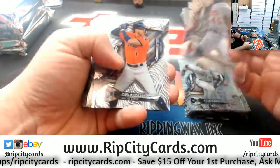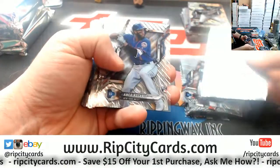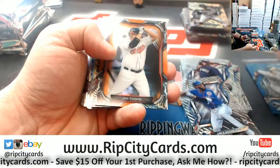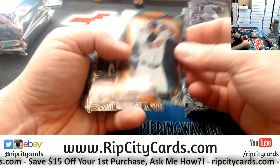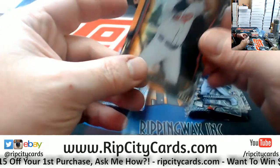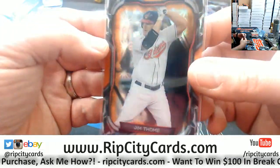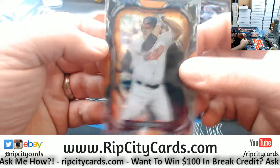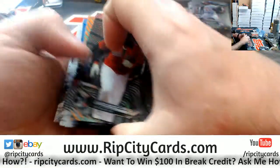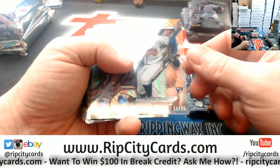Fowler rookie, a Hoskins rookie, a Torres rookie, a Rosario rookie, a Jim Tomey fancy to 25. Yeah, you can kind of appreciate the color change hotness going on there. A David Ortiz to 50, and Acuna to 25.